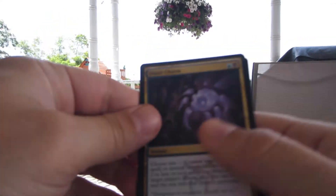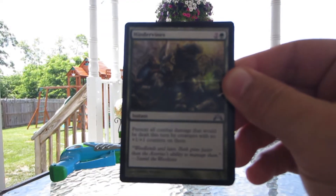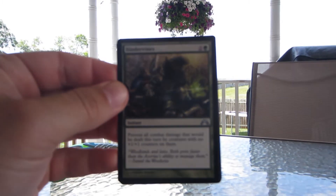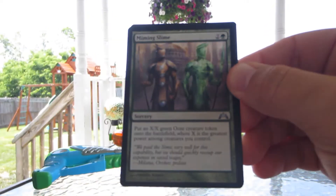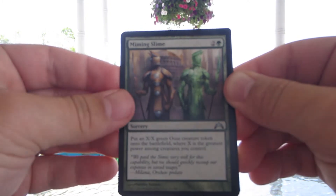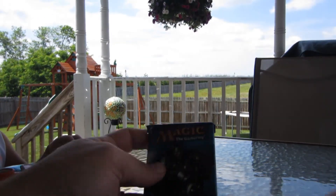Starting with the Uncommons: Dimir Charm, Hinder Vines, Miming Slime, and Immortal Servitude. Forest. Tip card.